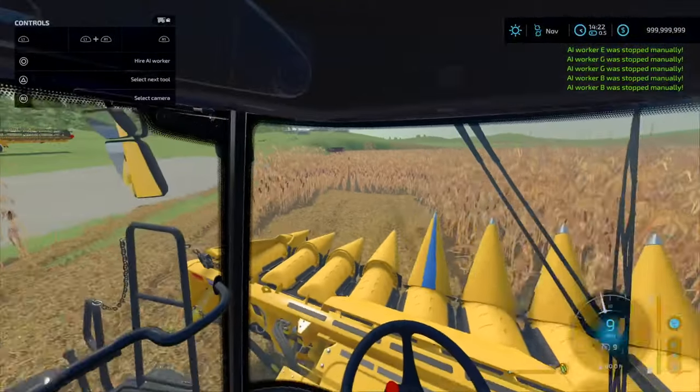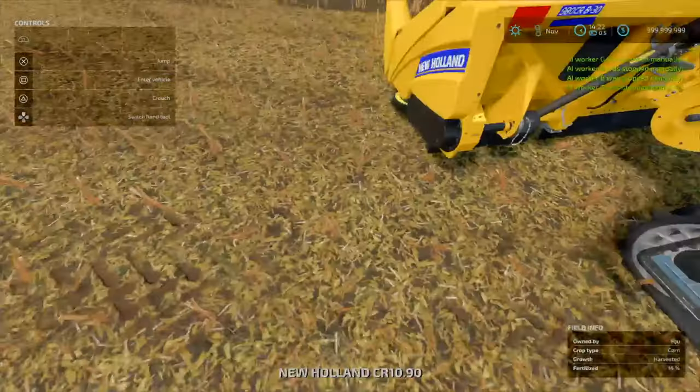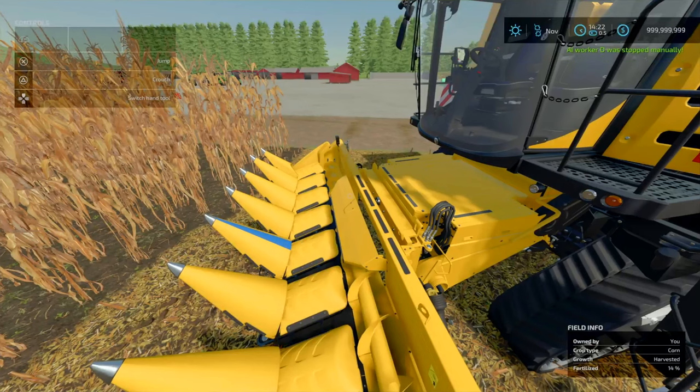This is a bit of a quirky mod for the New Holland, but the idea I do like. This bit needs an update but overall a cracking model. That is the CNH 8-Row Corn Header, fully animated, by Johnny Farms Modding.